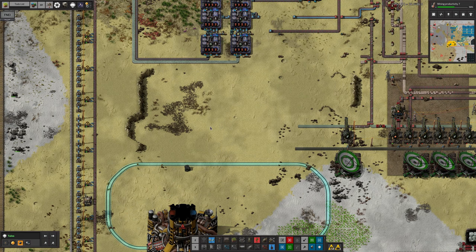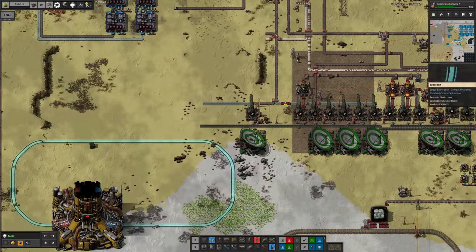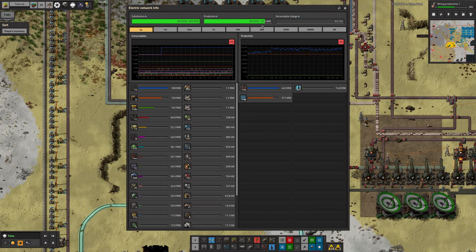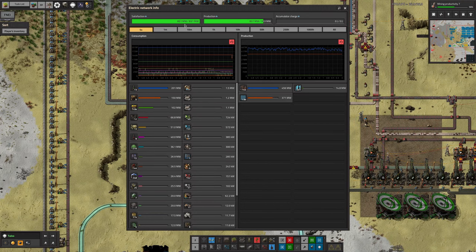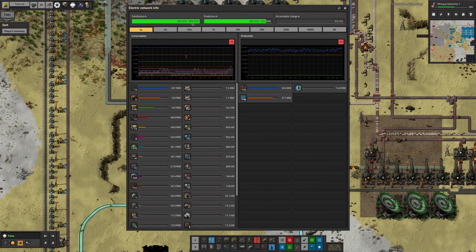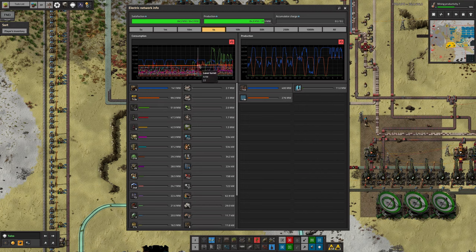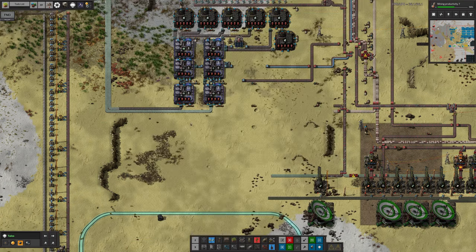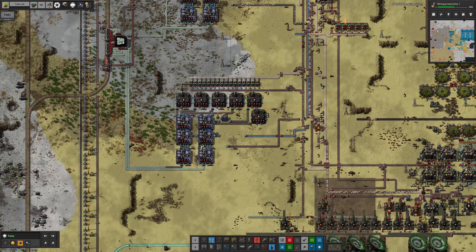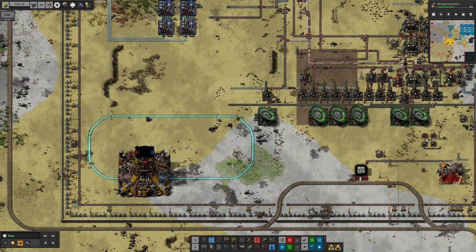That will make things much, much easier — I can just get rid of it all and not worry about all these delivery cannons, which also means we'll be able to remove a load of this stuff. Down here we're currently trying to use 830-something megawatts, probably because the system isn't actually running at full capacity at the moment.